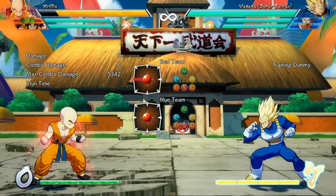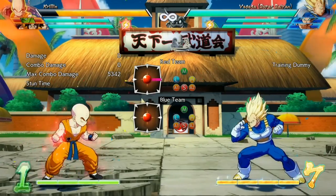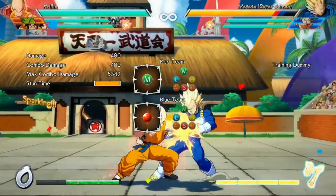But if you're down to your last character, that's a good length of pure damage. Basically, never use Sparkling Blast with all three characters and treat it as a comeback mechanic. This will ensure you last a lot longer in any fight you take on.